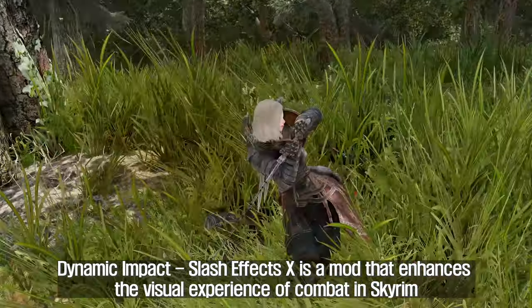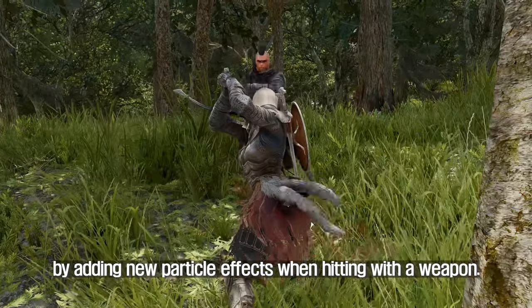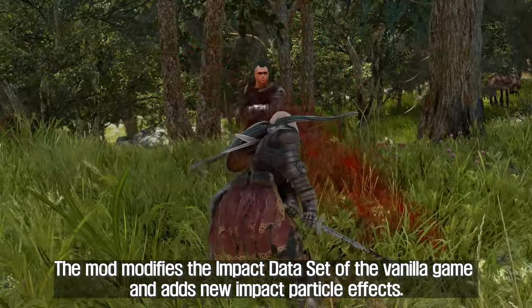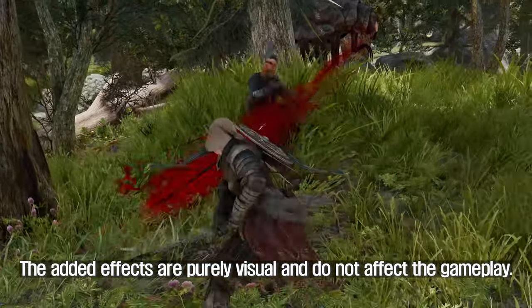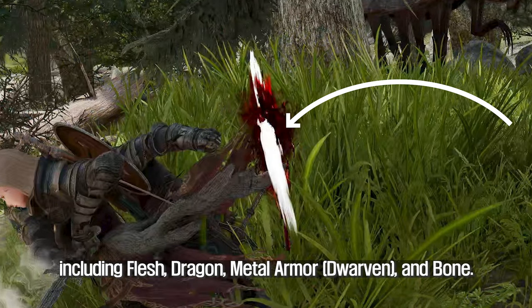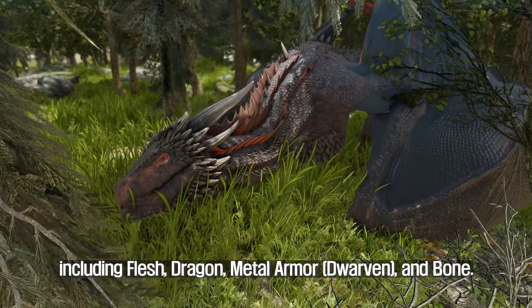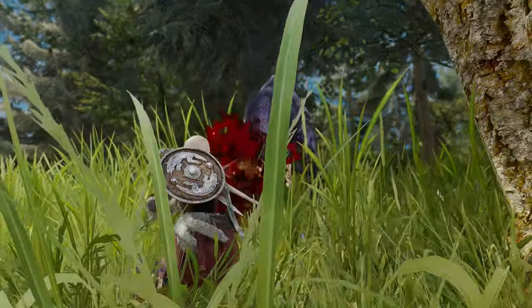The sixth mod I will introduce to you is Dynamic Impact Slash Effects X. This mod enhances the visual experience of combat in Skyrim by adding new particle effects when hitting with a weapon. The mod modifies the impact dataset of the vanilla game and adds new impact particle effects. The added effects are purely visual and do not affect the gameplay. One of the significant features is the unique particle effects for each skin type, including flesh, dragon, metal armor, dwarven, and bone.